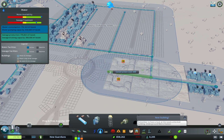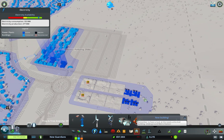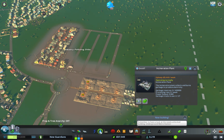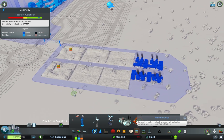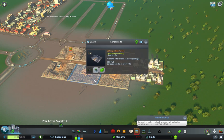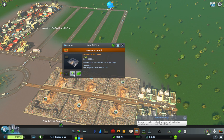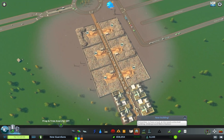Let's give them a little bit of water. I'm assuming they'll want electricity as well — not sure where they're getting power from. Oh, they actually generate electricity — that's quite nice. Let's hook them up to the grid so they can help out. Let's empty all of the old garbage facilities.